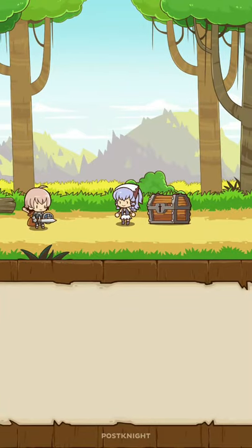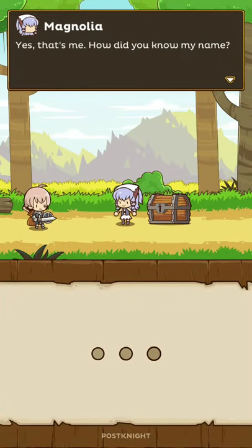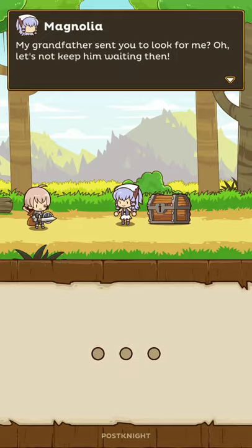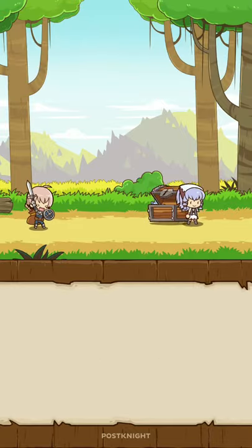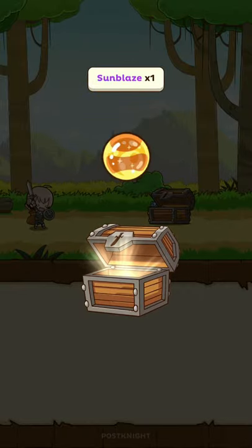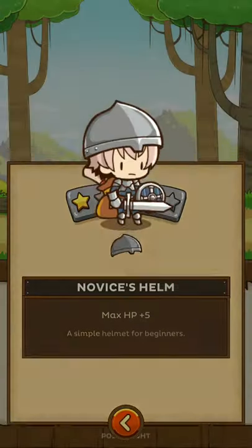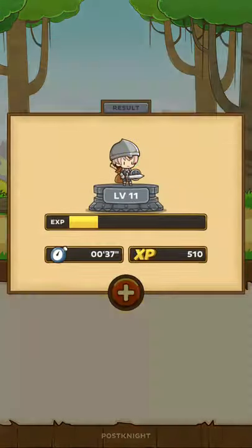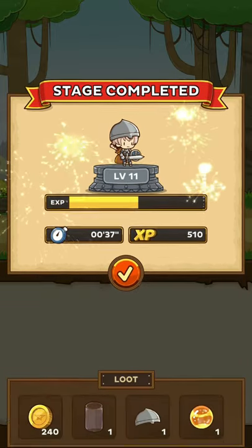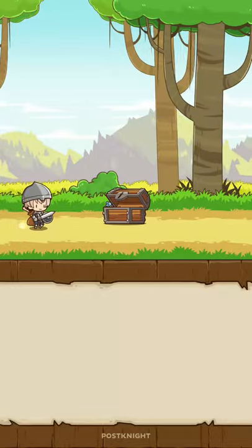We have found the blue haired girl, who is Magnolia. And we finish the Novice set here, finally getting the helmet. Let's equip that. And from now on, we will get 10% more gold, which will be huge.